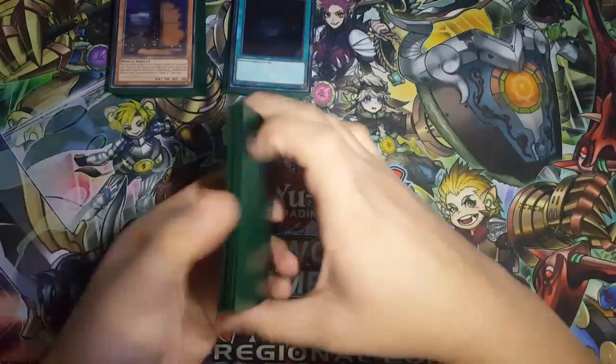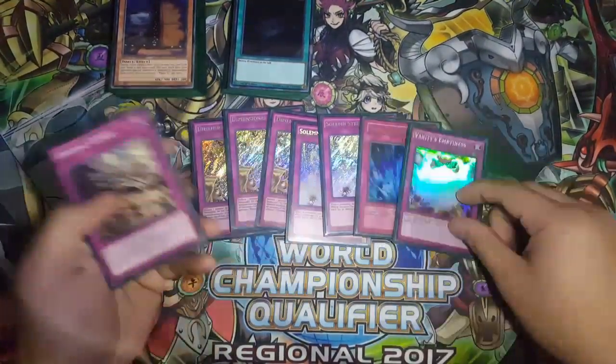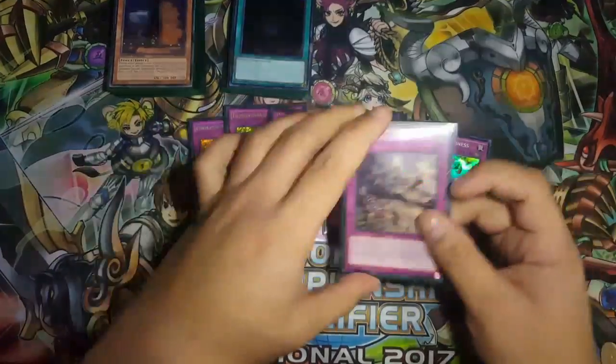For the traps — simple. Triple D Barrier to stop your opponent. Double Solemn Strike to stop your opponent. Torrential Tribute — another board wipe. Vanity's Emptiness — should get banned, great card — to stop your opponent. And then do your Zodiac combo and do your stuff.